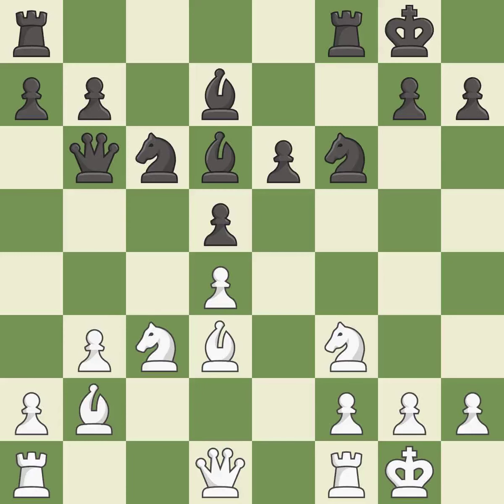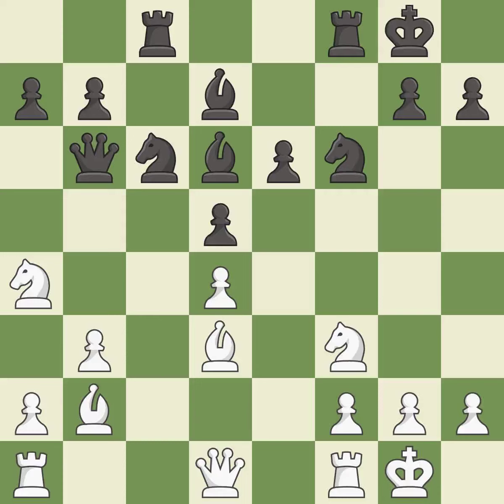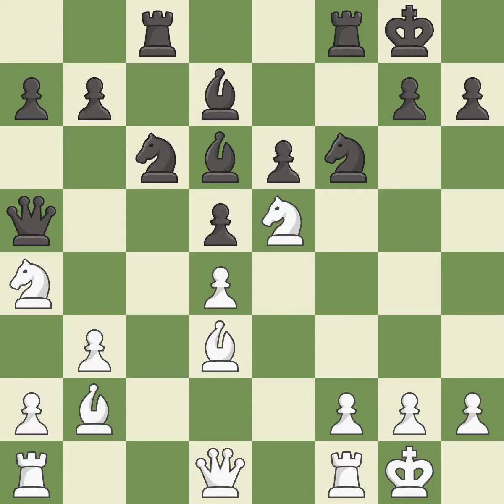This mobilizes the knight, allowing it to control more of the board. This takes an open file, a common method for activating a rook. This protects an under-defended pawn that is under attack — it is best. This moves the queen to safety — it is excellent. This takes an outpost, an active square where the knight cannot be kicked out by a pawn — it is good.